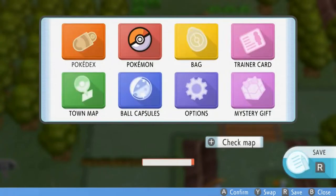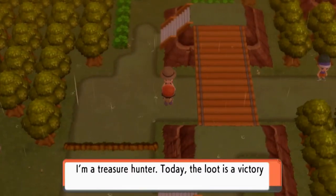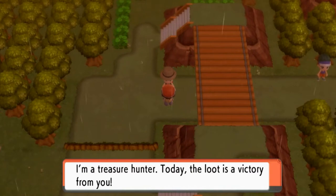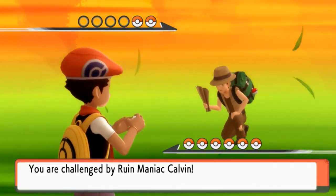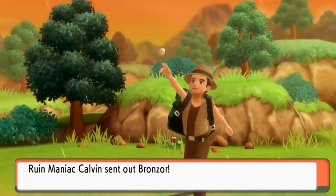Let's go ahead and switch to Hydra since it is raining — it does give us a little bit of a boost. Okay, I'm a treasure hunter — today the loot is victory from you. Whatever. Alrighty. Ruined Maniac Calvin wants to battle. And here comes his Bronzor.